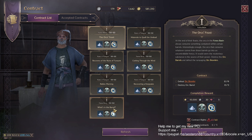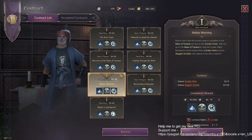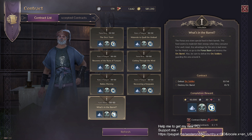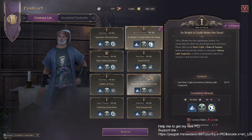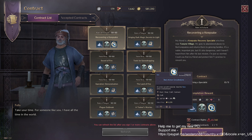Click on the contract for armors and accept it on the right side. If you don't want weapons or accessories, you can refresh to get a new page with new contracts. Hit refresh and they give you another page. I choose armors again, accept. Check if there are more, then refresh again. I keep getting armor contracts — click on armor, accept.